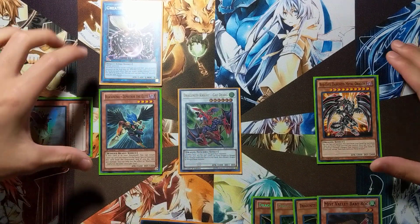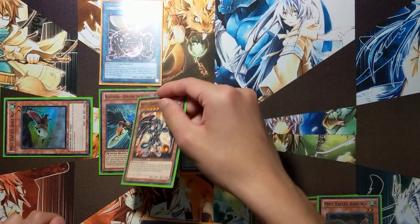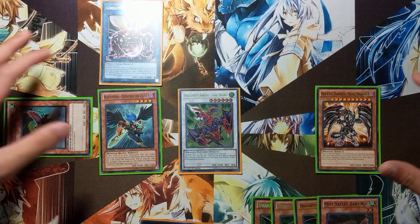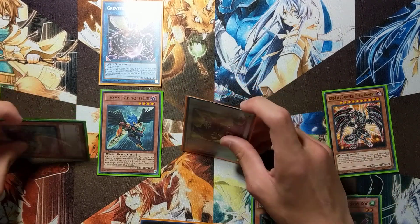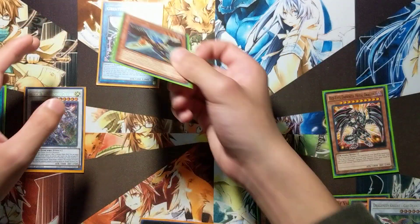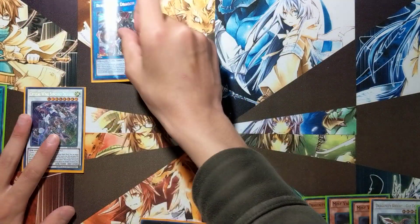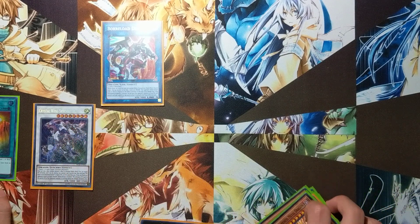Now you have options. You can link Great Fly, Zephyrus, and Red-Eyes into a Link 4 Borrow Load Dragon and continue from there, or you can keep Red-Eyes on the field and synchro summon for Crystal Wing. If you're playing a Link 3, you can link into that as well. Normally I'd just go into Borrow Load Dragon, giving you a good boss monster and a floodgate disruption on your side of the field.